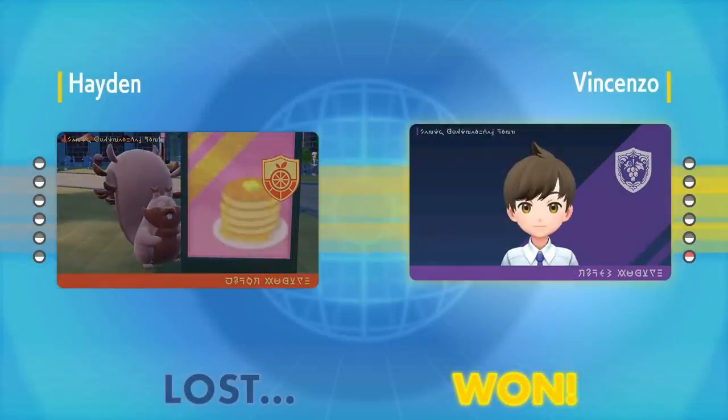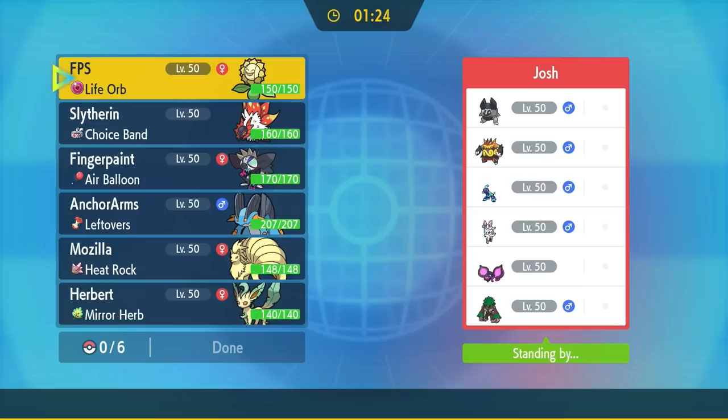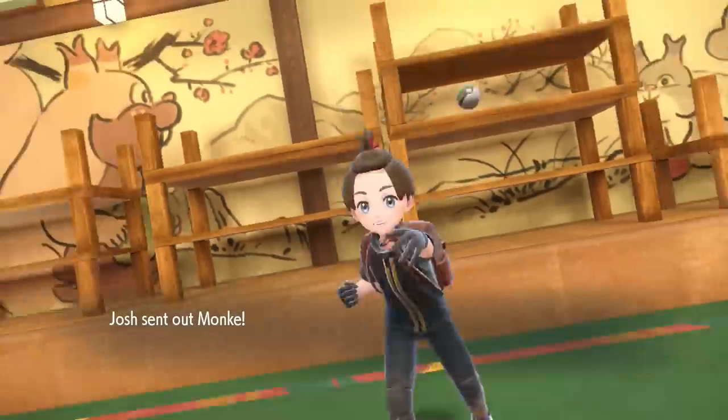That's going to bring us into match number two. One of the things I've realized in testing this team: I considered using Solar Power on Sunflora, but I was worried Chlorophyll wasn't going to be fast enough. It actually outspeeds things you'd be surprised by, especially being max Speed invested. With that Chlorophyll, this thing's a Protosynthesizing beast — let's go ahead and jump into the match.